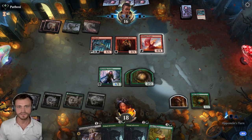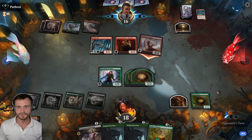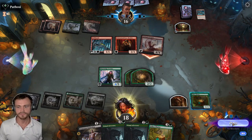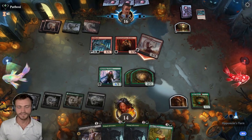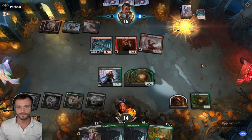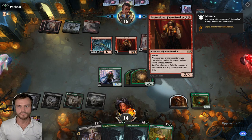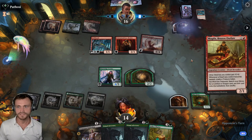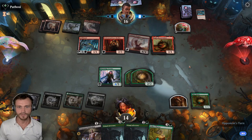Pass to attackers — just the Gold Span. No one's got Reach, make some Treasure. Down to 14. A lot of Treasure by the opponent. A Magda. We've got our work cut out for us here.